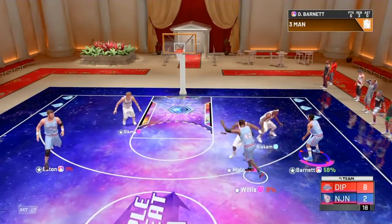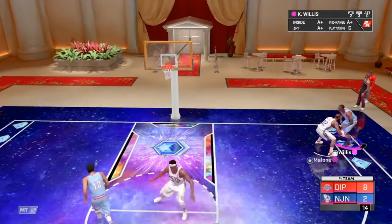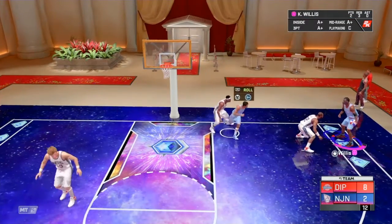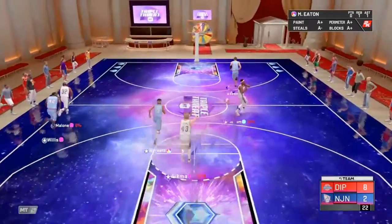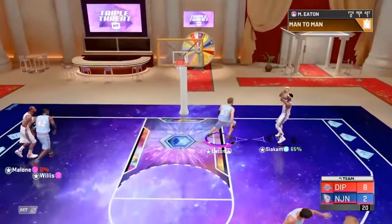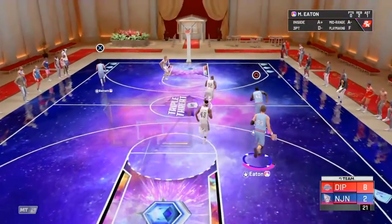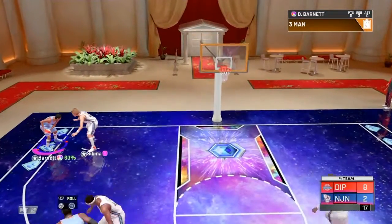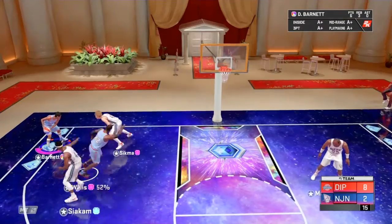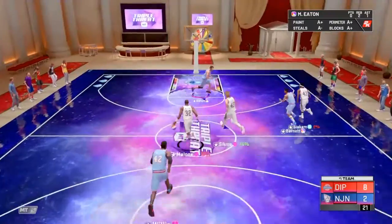Here's Barnett — I'm trying to get a three with Willis. Let's call for a screen right here, because then the defender backs up. Willis for three — jeez, I'm not good at this card. If you really want to see a gameplay on this Pink Diamond Kevin Willis, just go watch a Denver Strux video on him. He's way better at greening with him than I am. There's Barnett for three, but Willis cannot get the rebound.